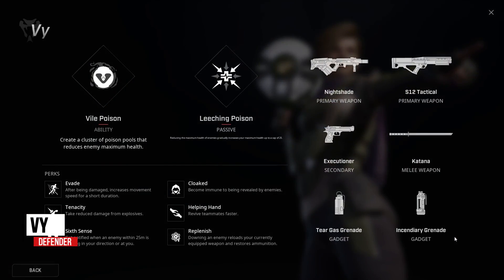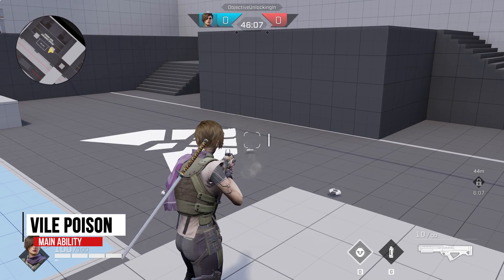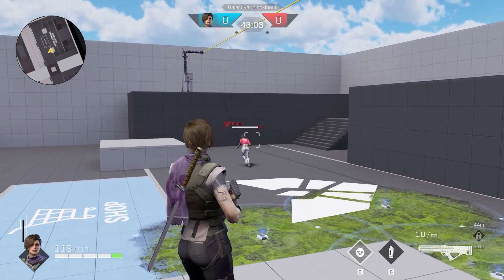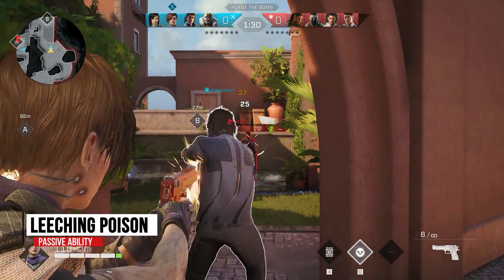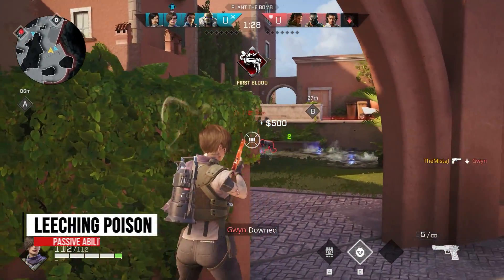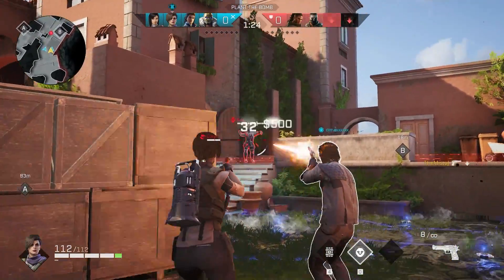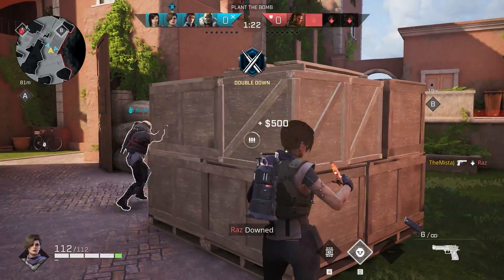Like Anvil, Vi is a defender. Her main ability, Vile Poison, creates a cluster of poison pools that reduces the maximum health of opponents. Her passive, Leeching Poison, increases her maximum health up to a cap of 25 when using Vile Poison successfully. Vi is perfect for players that like to be on the front line and cause a lot of damage quickly.